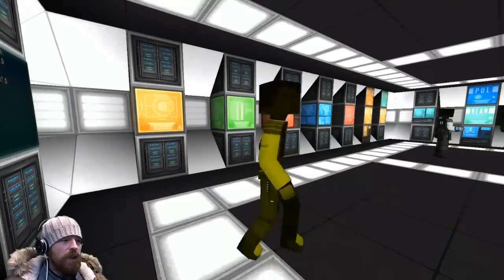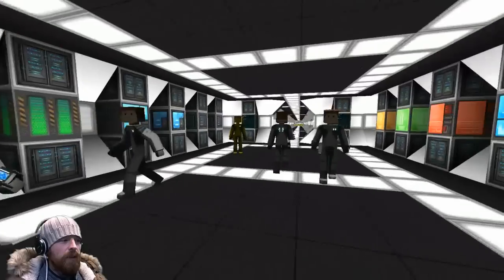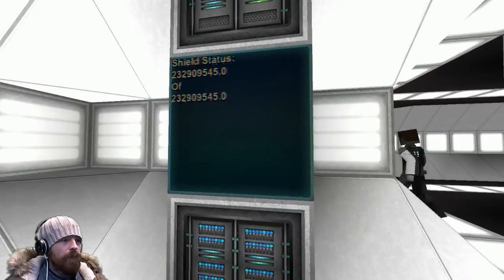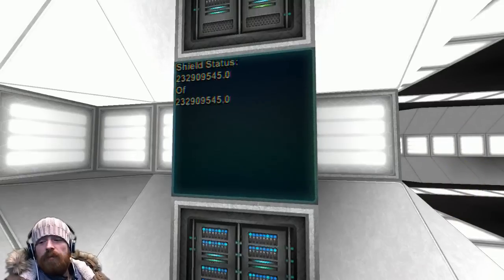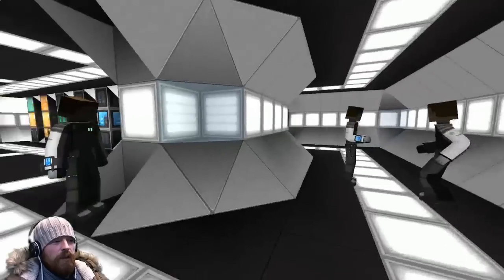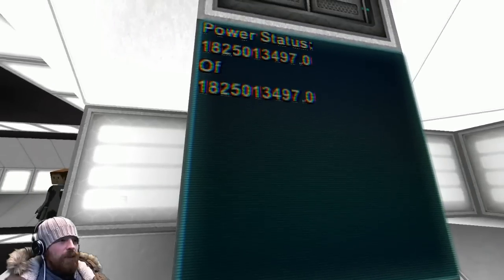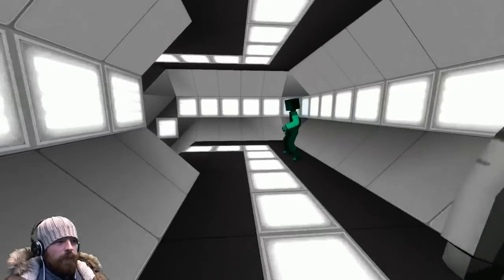This is the main server room with the AI. I thought about having a fancy bridge but couldn't finish all the weapon systems, so I created a server room instead. It has 132 million shields and 1.8 billion power — people react with surprise at those numbers.